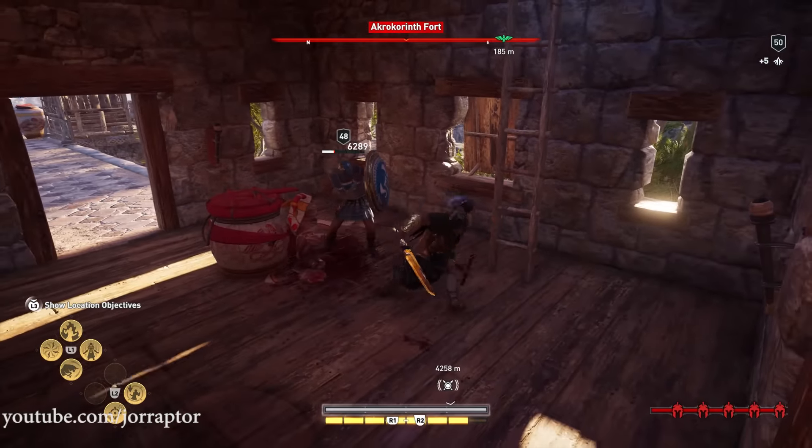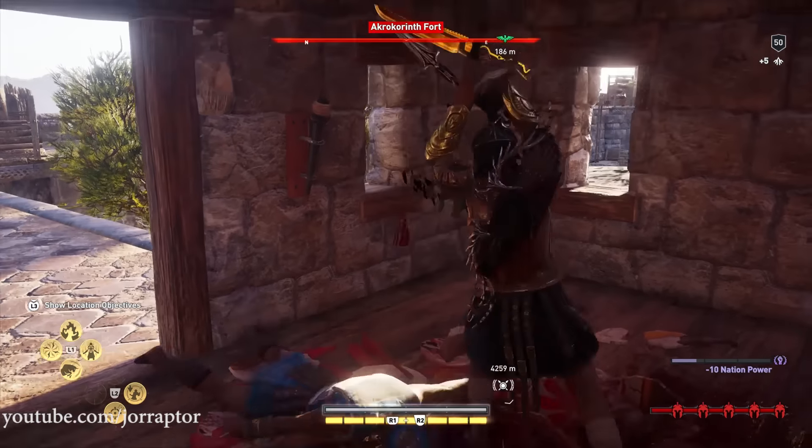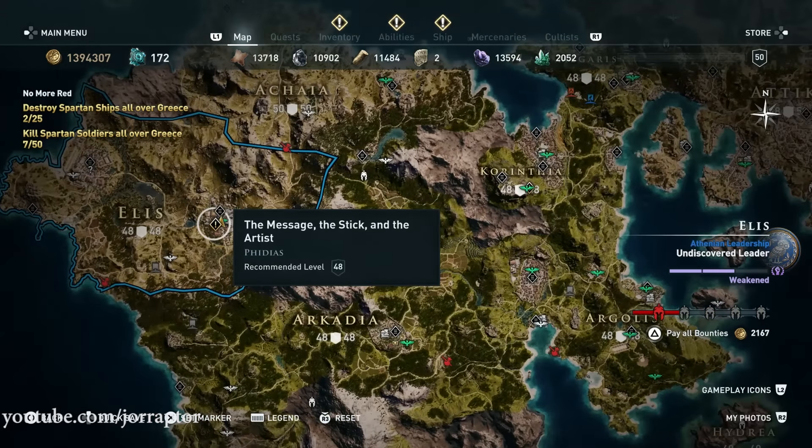Although again, the effect, while a little bit noticeable, is not entirely clear. You get this weapon by taking on the quest called The Message, The Stick and The Artist that you find in Elis over here.